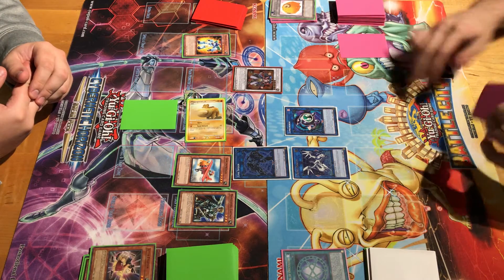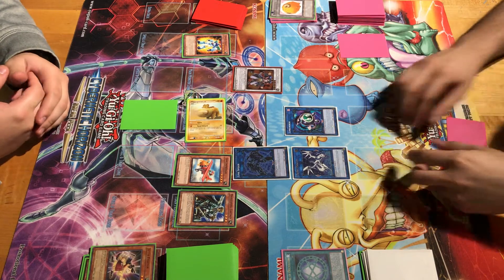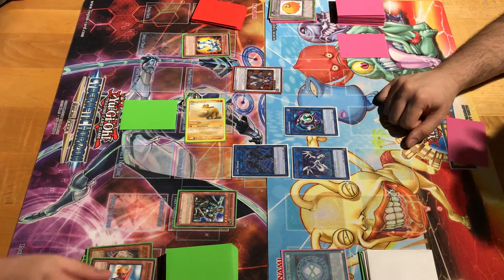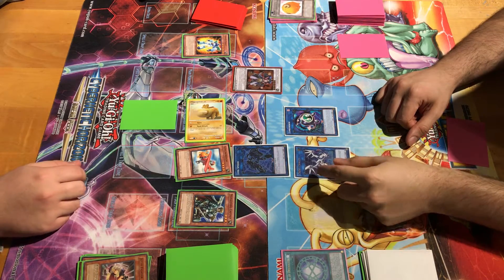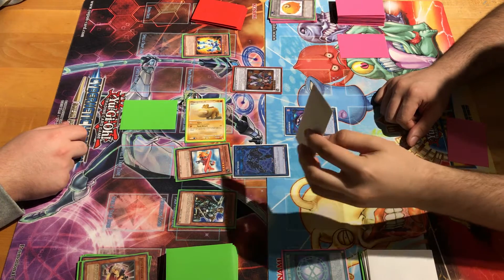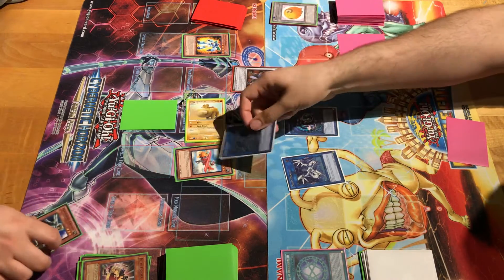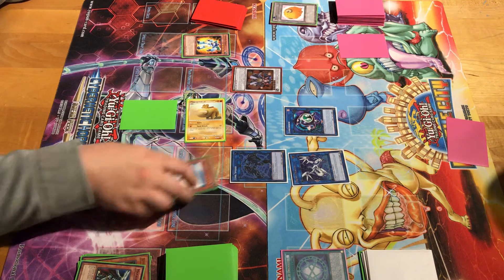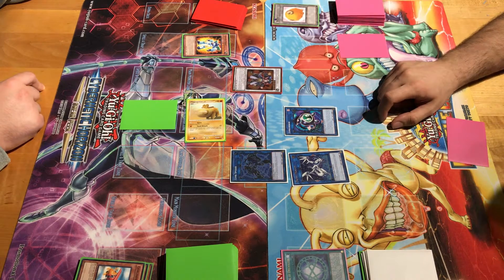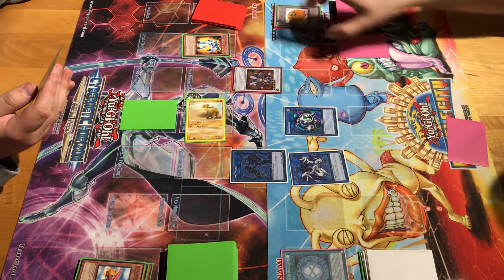I will activate — nothing yet. Battle phase. Swing for 15 into your Goblinburg. Attack for 19. You can't even do that to begin with — oh you're right, you have to attack the strongest monster. The highest one on the field currently is Proxy Dragon. Alright, target monster. Yeah, that'll work. Take six. And now it's your go.